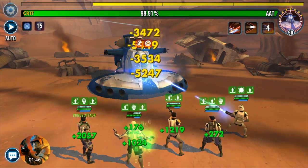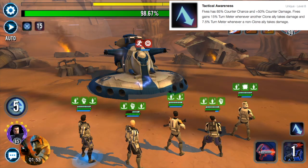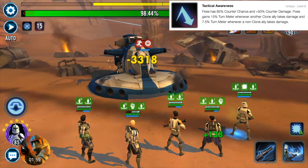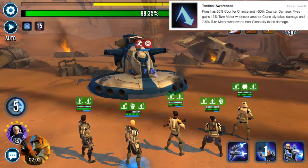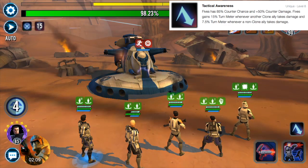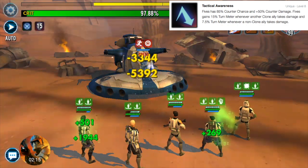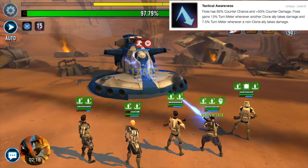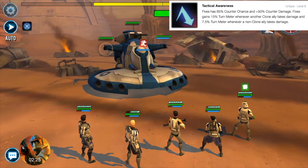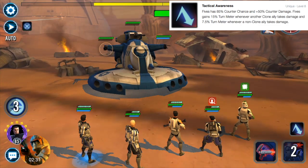The thing that really makes him shine is Tactical Awareness. Fives has an 85% counter chance and +50% counter damage. This is where the Zeta kicks in: Fives gains 15% turn meter whenever another clone ally takes damage, and 7.5% turn meter whenever a non-clone ally takes damage. The basic attack will do roughly 4,593 damage, and he will be hitting twice and counterattacking very frequently. This ensures he is rushing to the rescue when his allies are under attack.